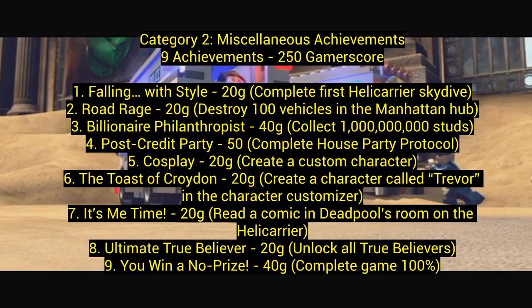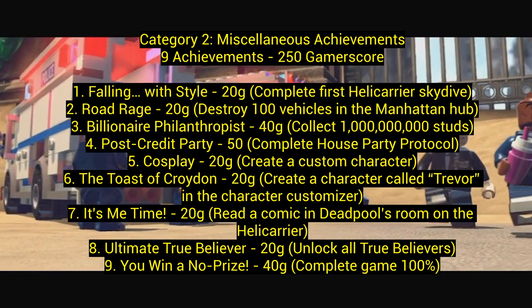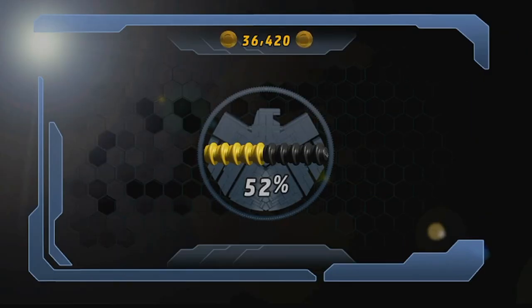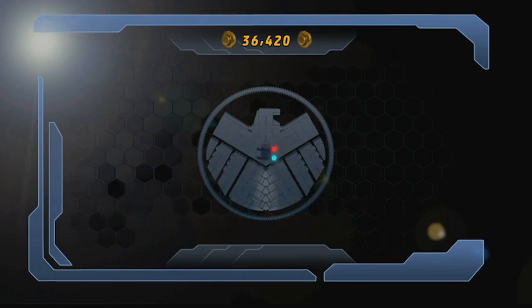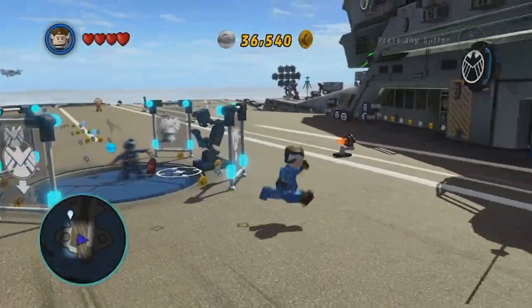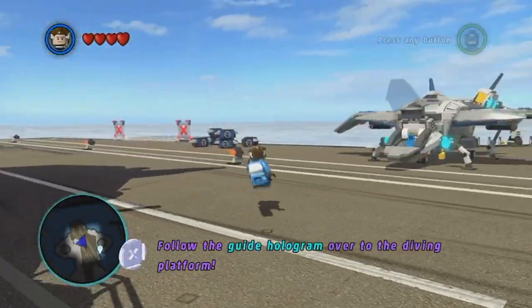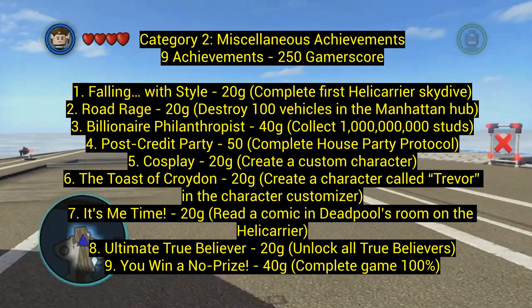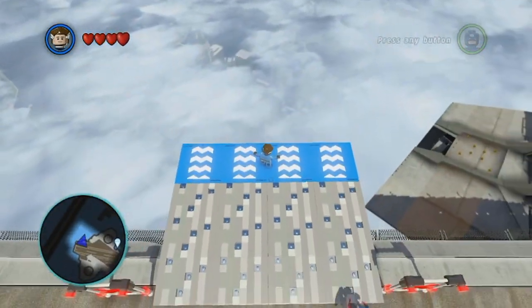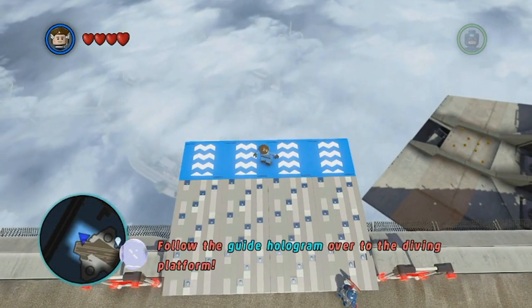Number eight: Ultimate True Believer — unlock all true believers. Each level requires you to collect a certain amount of studs to get true believer status. If you have those stud multipliers on, you'll get this no problem — maybe even on the very first stud. Number nine: You Win a No Prize — complete the game 100%. These are the miscellaneous achievements.